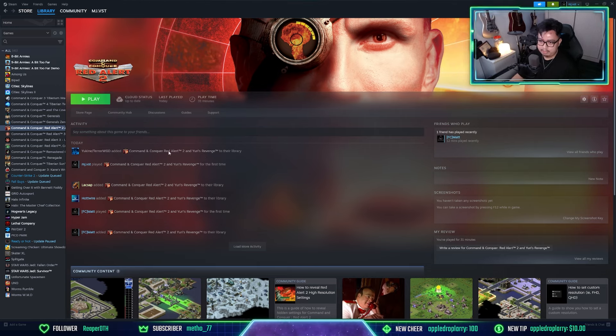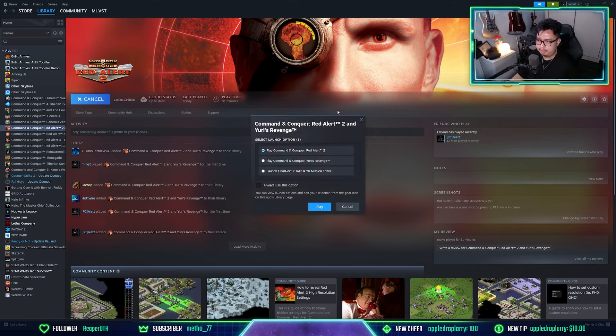Let's give it a try. I have RA2 here — let me just click play. And look at that, it gives you an option to play RA2 Yuri's Revenge or the Final Alert 2 editor, which is pretty neat.